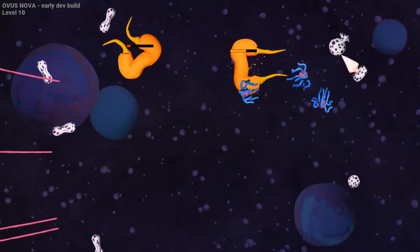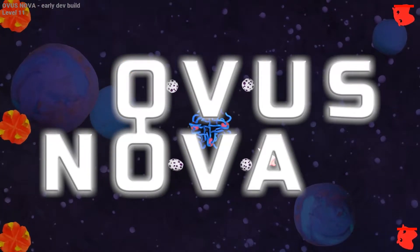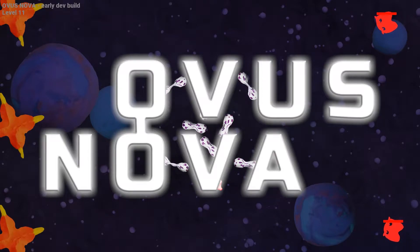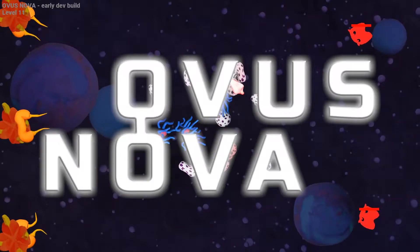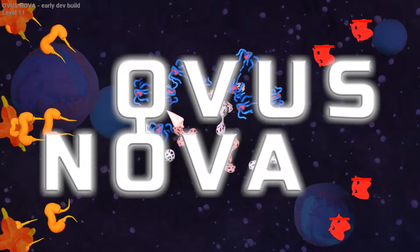Go to itch.io and enter Oversnova. It's currently only available for Windows. I'm obviously gonna release it for more platforms in the future. You really just need the mouse to play. There are a couple more experimental buttons. For example, you can restart a level by pressing R. You can go to the next level by pressing N.